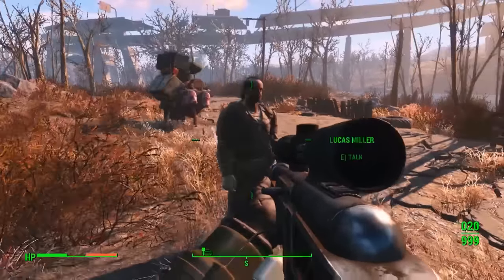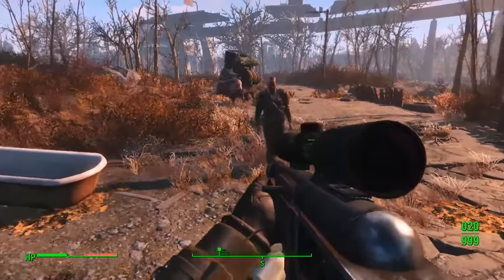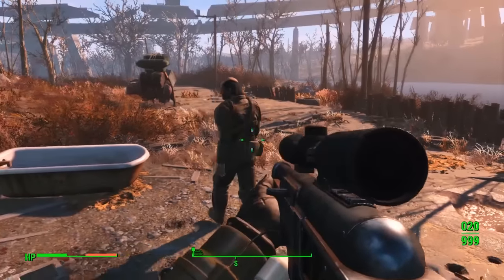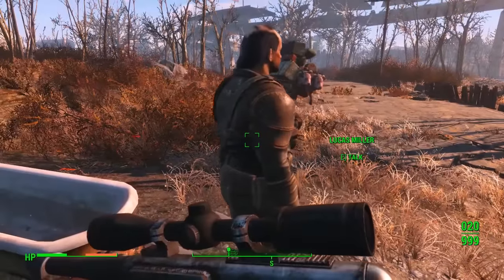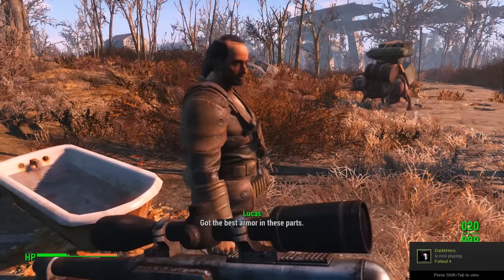This is the Champion Left Arm location, and it's from this guy here — Lucas Miller. I came across Lucas right outside the Covenant. If you want to find him, he does walk around different places, but he definitely comes past here, so just wait and he'll come past at some point.